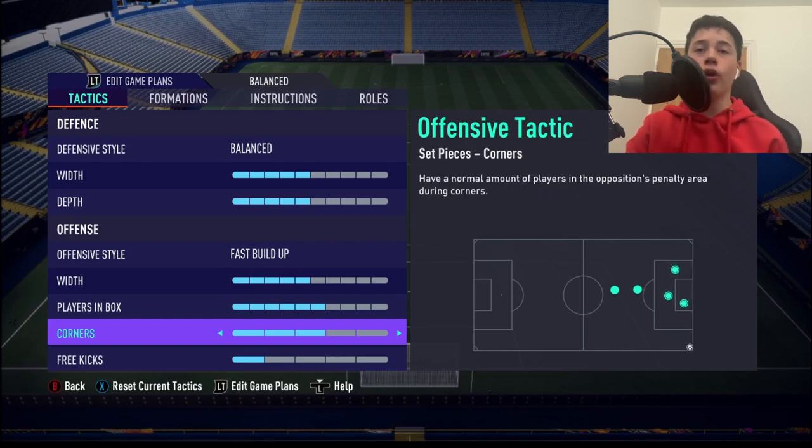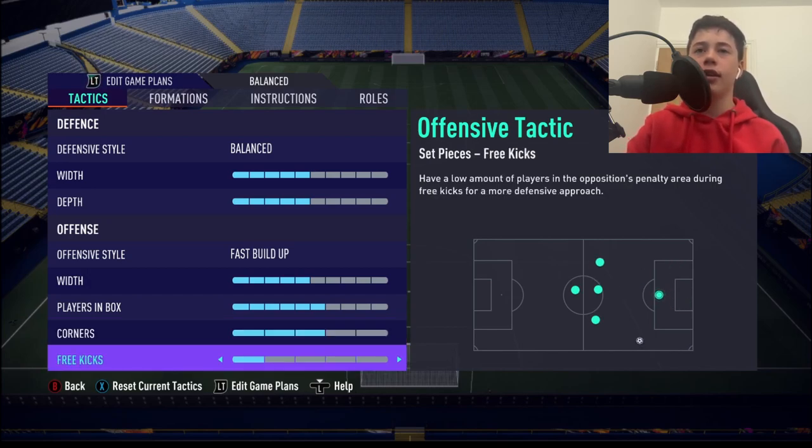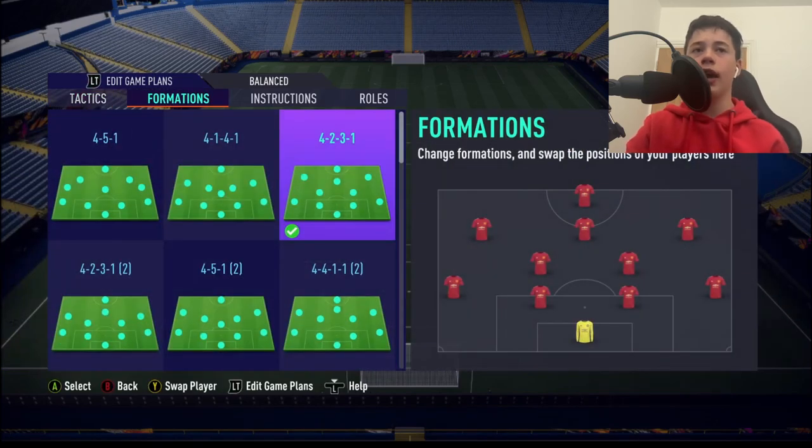Corners are going to be 3 — same as always. You don't want to go to 4 or 5, otherwise you'll get hit on the counter, and going too low wastes a brilliant opportunity. Free kicks are going to be 1, same as always. The 4-2-3-1 is very balanced — you've got 2 CDMs to cover your attack when the ball is lost, and 3 CAMs providing attacking support, with the left and right CAMs going quite wide.